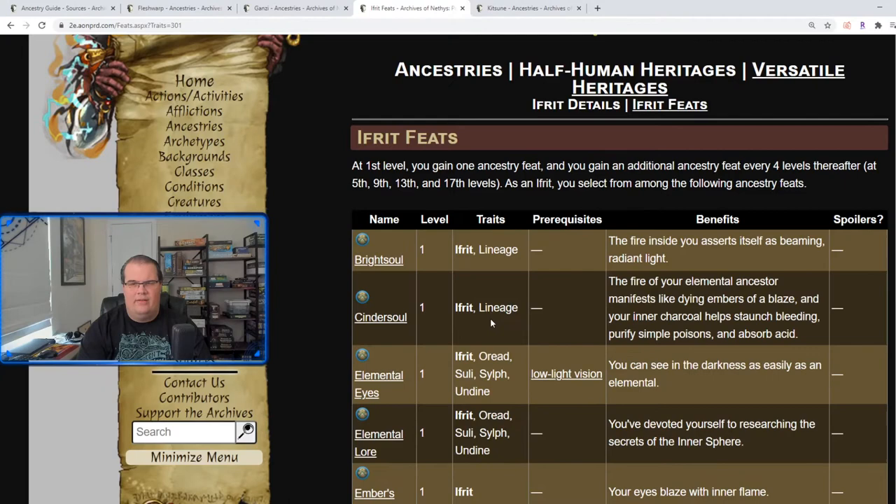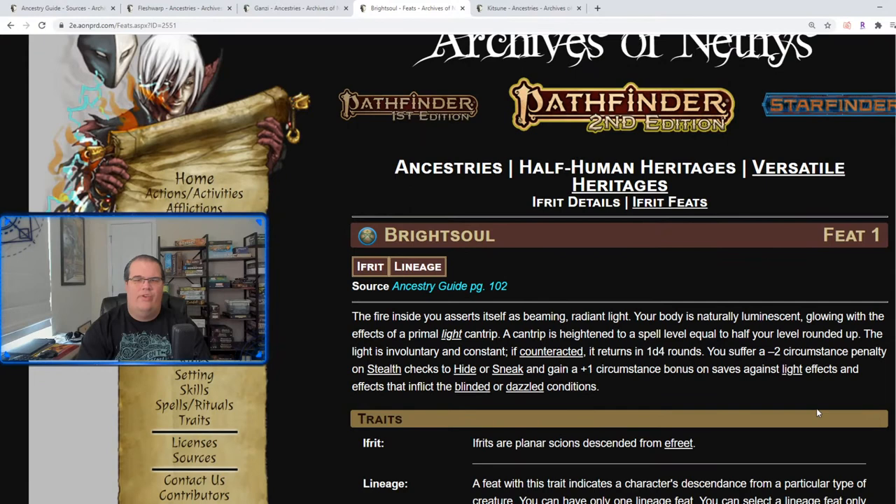Let's see the ancestry feats. Bright Soul: your body is naturally glowing with the effects of a light cantrip. The light is involuntary and constant — you cannot turn it off, you are just a beacon of light. Obviously it gives a minus two penalty on stealth checks because you are just glowing, but you gain a plus one bonus on saves against anything that might inflict blind or dazzle, because you are the light.